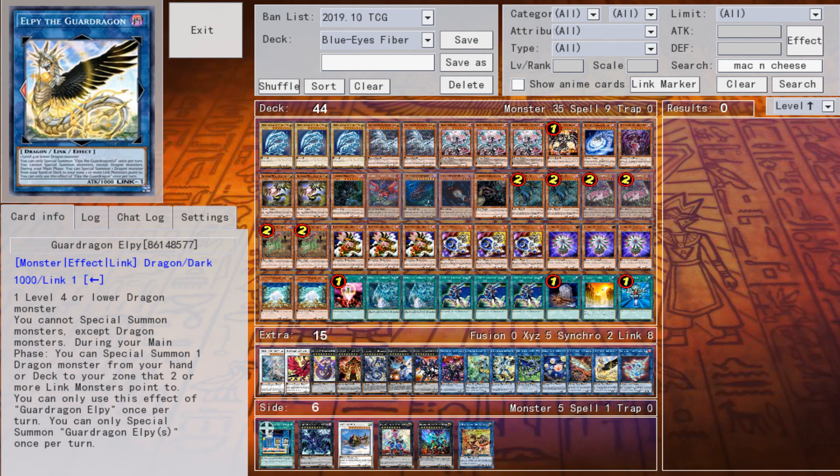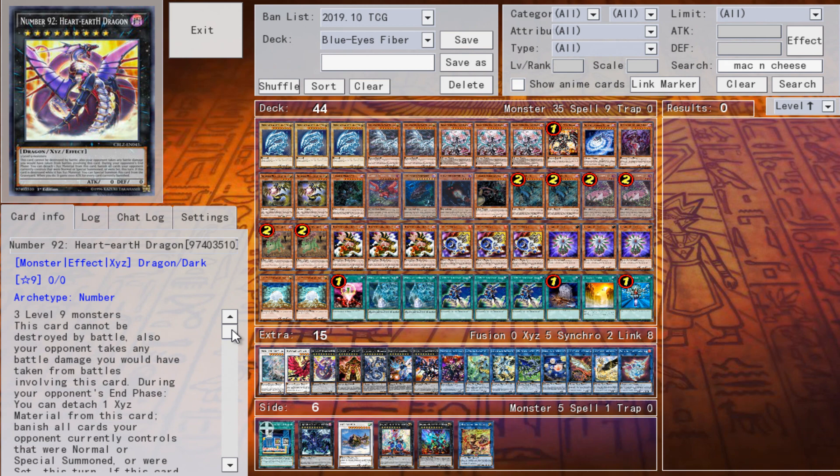This deck is very consistent at consistently doing six to seven negates and hand looping your opponent for one card, but still. You also end on a really terrifying card called Heart Earth Dragon. This card can't be destroyed by battle, and your opponent takes the battle damage you would receive — practical since it has zero attack — and during the opponent's end phase, he loses every single monster that was normal or special summoned this turn, or every card that was set this turn.